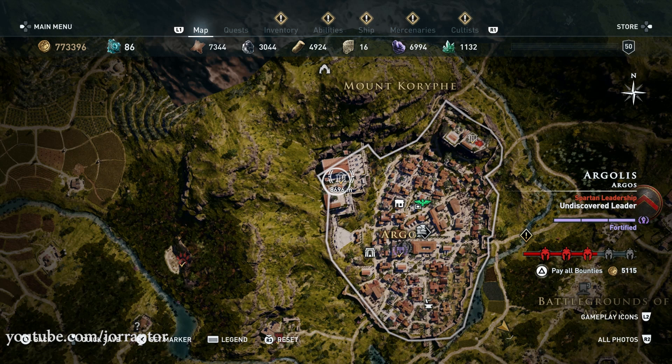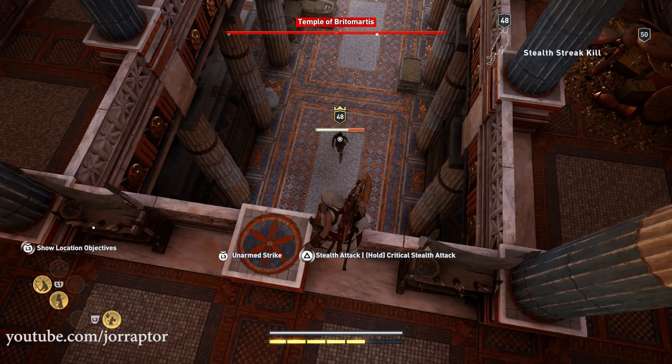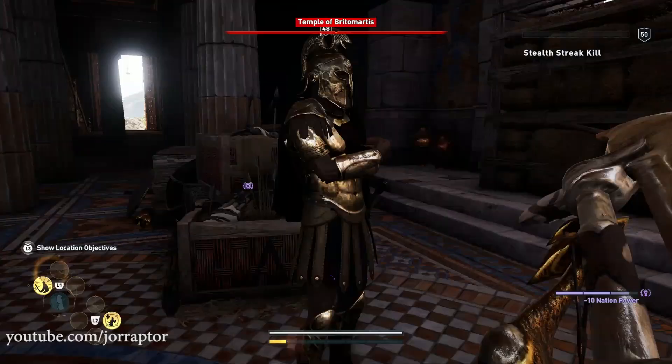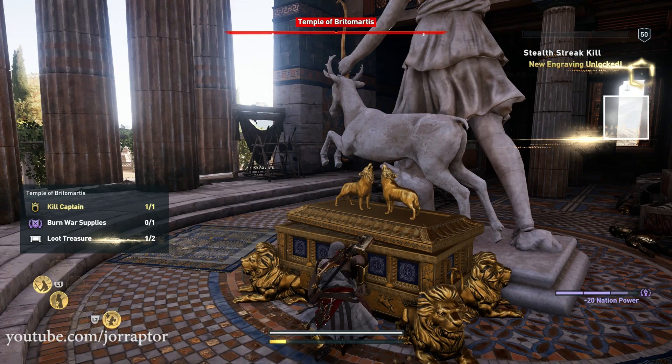The boots are in Messera, in the top left corner of the map, in the Temple of Brito Martis. Kill the enemies protecting this chest — it is outside in the middle of the temple. The area is for level 28 to 33, so it is a big jump from the hands, but here you will find the boots when you eventually get there.